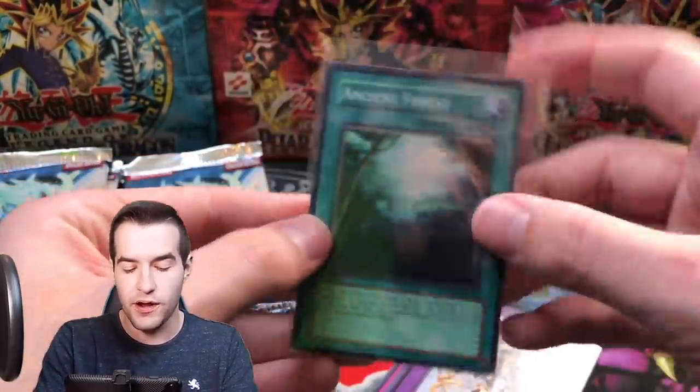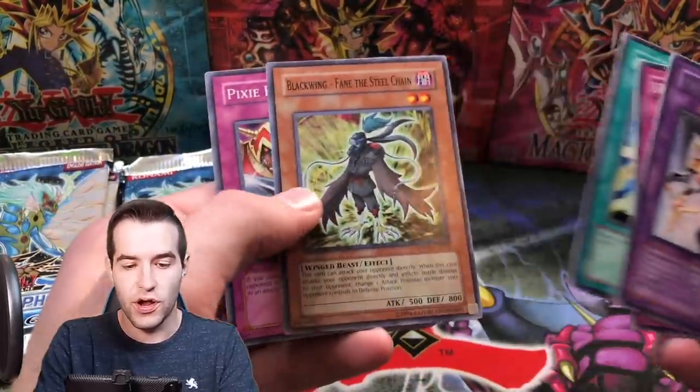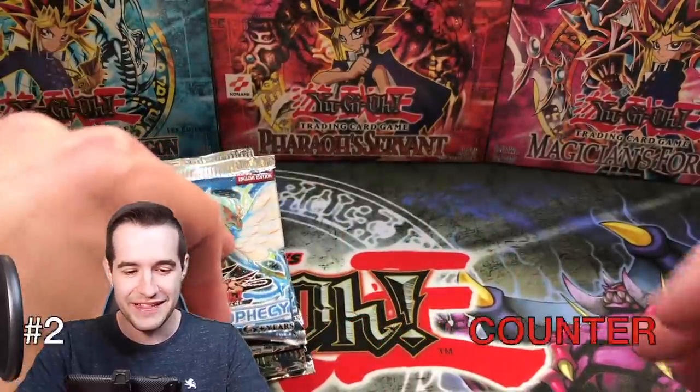Ancient Forest Super Rare — that's a good start, one for two. Arcana Knight Joker, Advanced Draw, Blackwing Fane the Steel Chain — two for two, baby. Let's go.